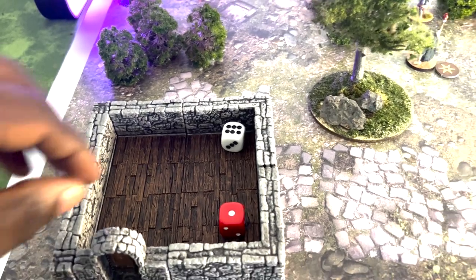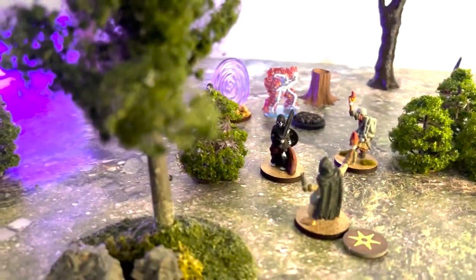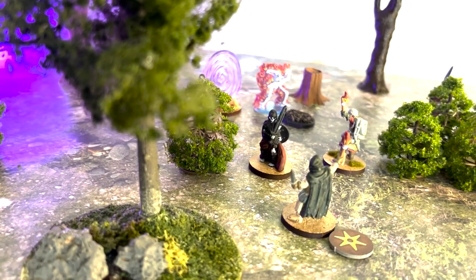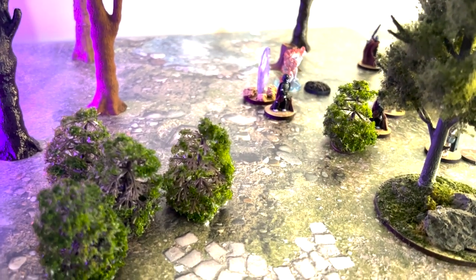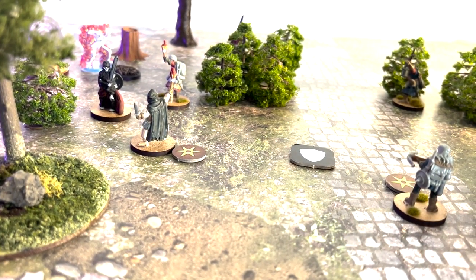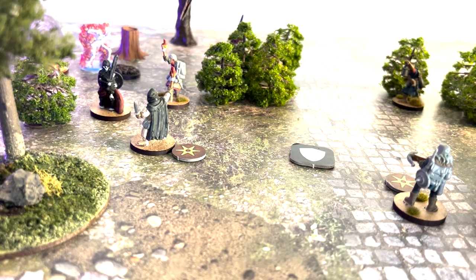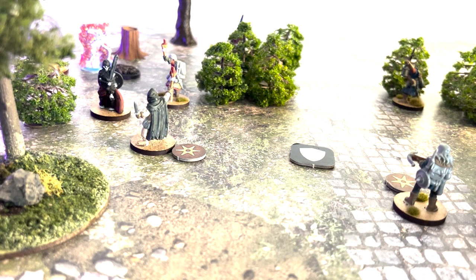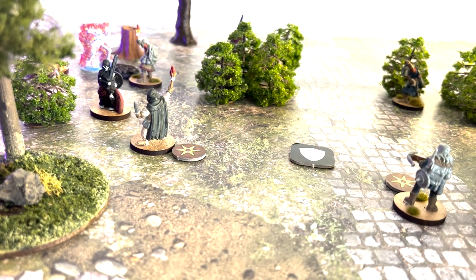Megas has a quality of four-plus; he rolls — one activation, one fail. The skeleton warrior reacts and moves out. Megas moves forward and goes into base contact with the spider swarm. That should be an easy kill — he has a combat of four versus the spider swarm's combat of one.